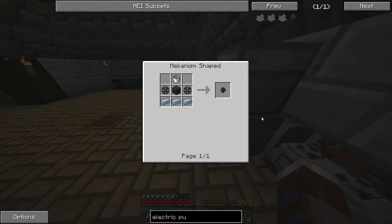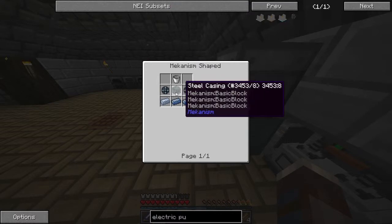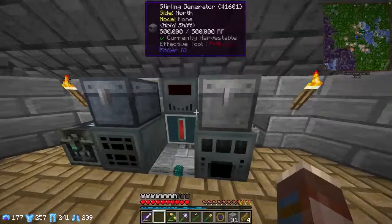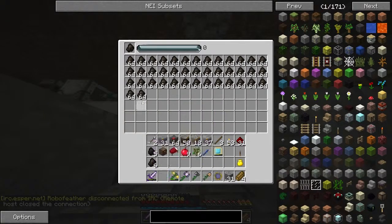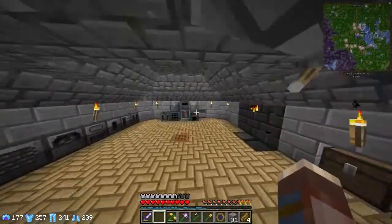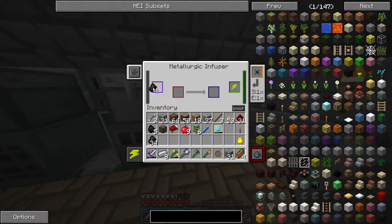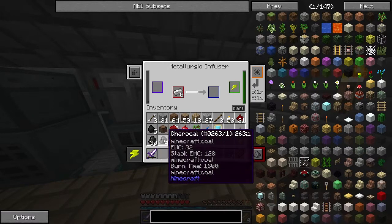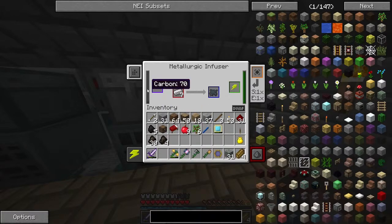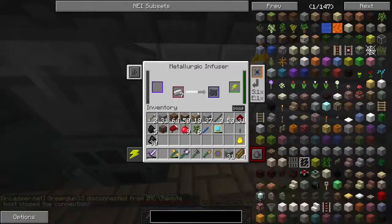For the electric pump we need two or three osmium, a steel casing, and a bucket. We need a steel casing which requires steel, and to get steel we need something. We have a lot of charcoal so I'm happy about that. I'm going to make eight steel — that means four of this stuff.